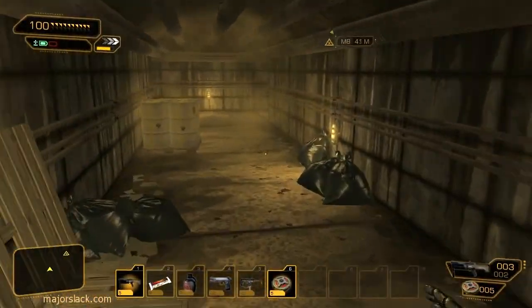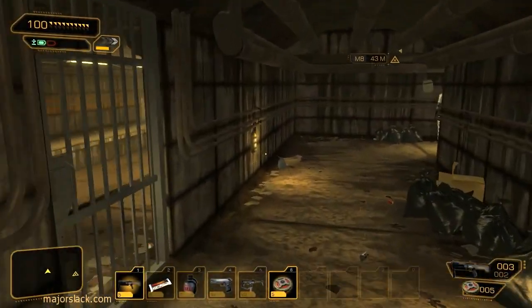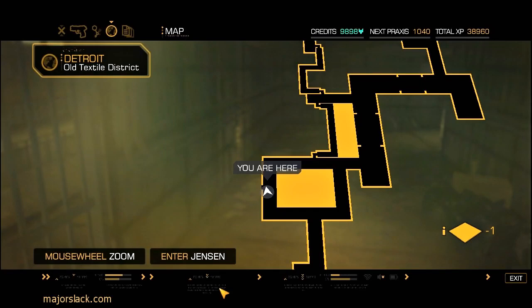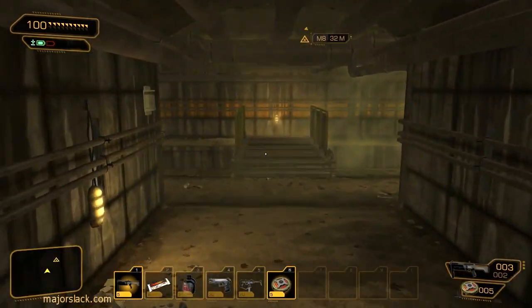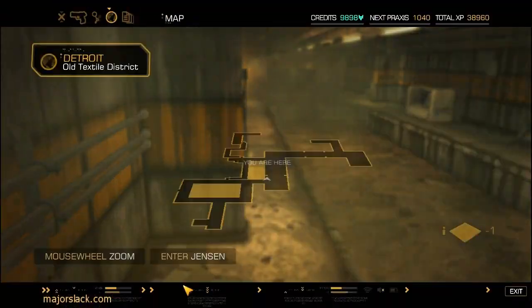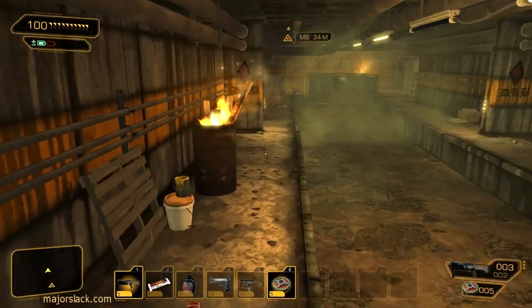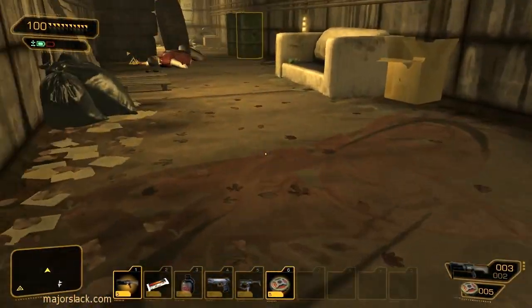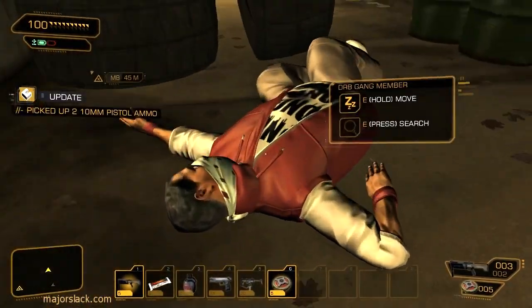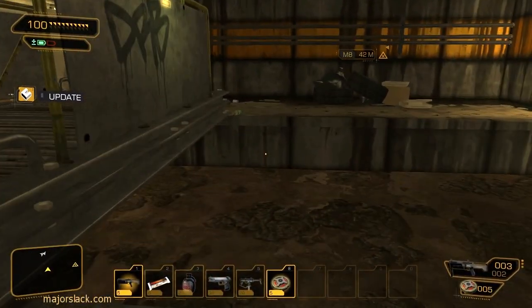I already took one guy out earlier - kind of like the scout, the guy on point - and then I went the wrong way, but it didn't matter. He is right here. Okay, there's three guys right here and I'm going to show you how to take down those guys, no problem. First of all, let's stealth up here and grab this guy's ammo that we couldn't take earlier because we were full up.